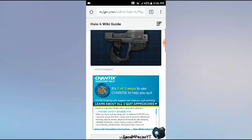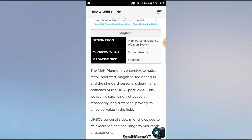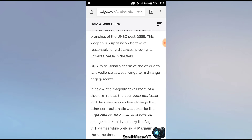Halo 4 Magnum. The Halo 4 Magnum was made by the same designer, Misriah Armory. Eight rounds — it's a semi-automatic, recoil-operated, magazine-fed Magnum. It was used post the year 2555. It takes more shots as the user becomes faster and the weapon deals less damage than the other semi-automatic weapons. However, it could function as either a big pistol or a small rifle.